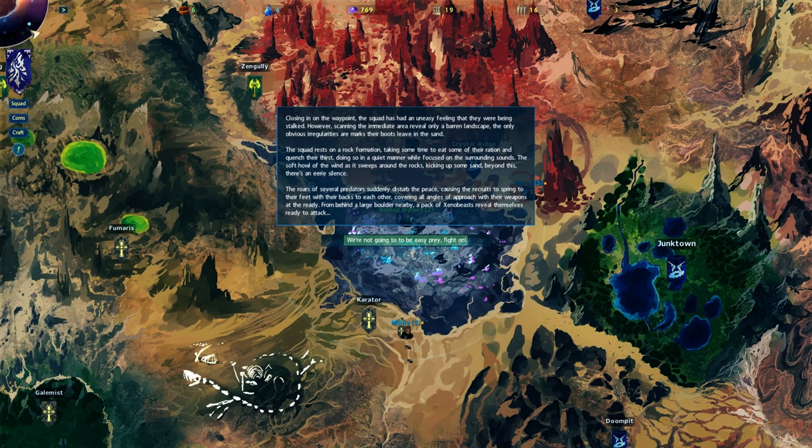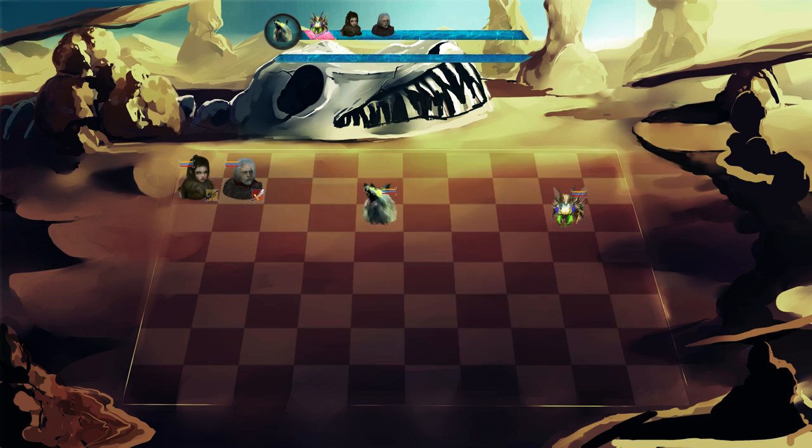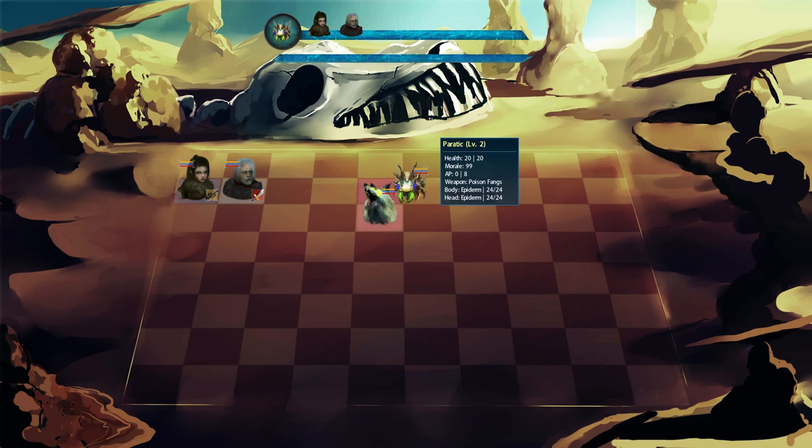Arriving at the waypoint, the squad has an uneasy feeling they're being stalked. Scanning the immediate area reveals only a barren landscape — the only irregularities are the marks their boots leave in the sand. The squad dresses in a rock formation, taking time to eat rations and quench their thirst in quiet, listening carefully. The soft howl of the wind sweeps around the rocks kicking up sand. Beyond this, eerie silence. Then the roar of several predators suddenly disturbs the peace — recruits spring to their feet. Time to show what combat is like!